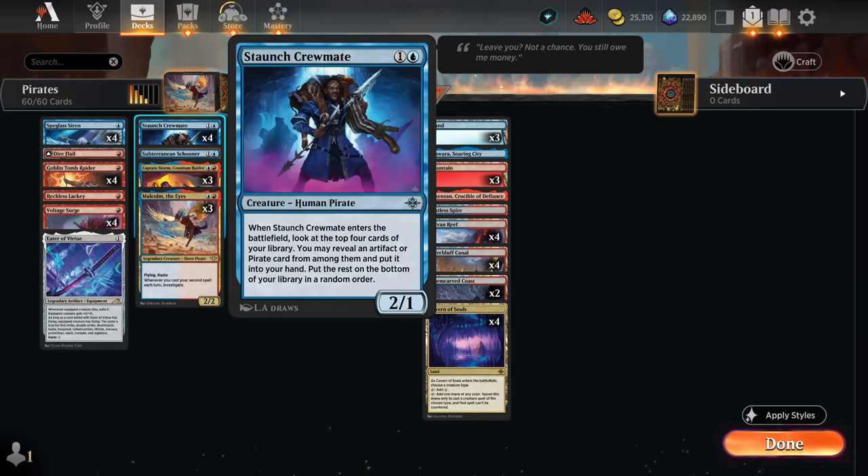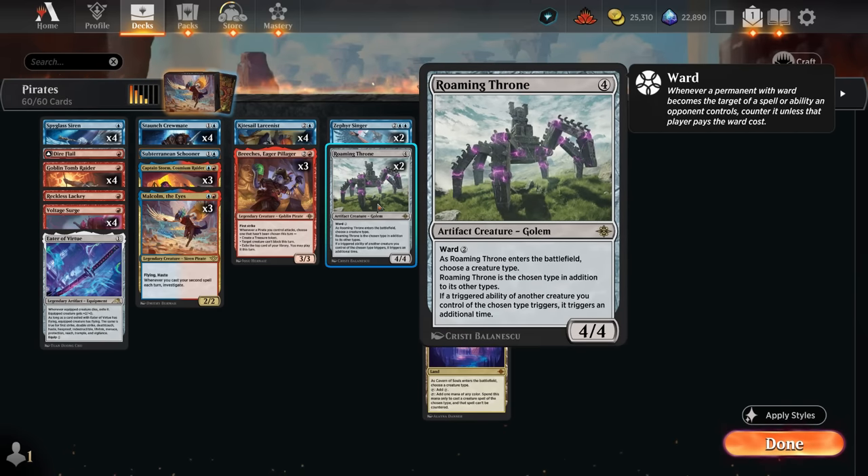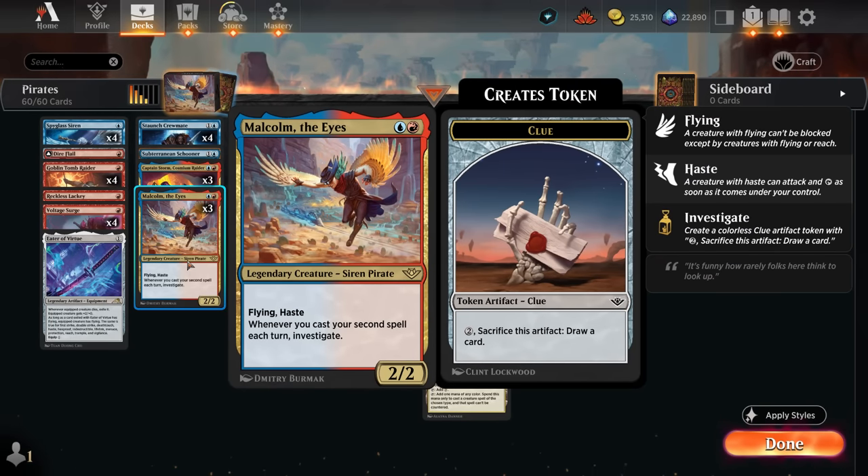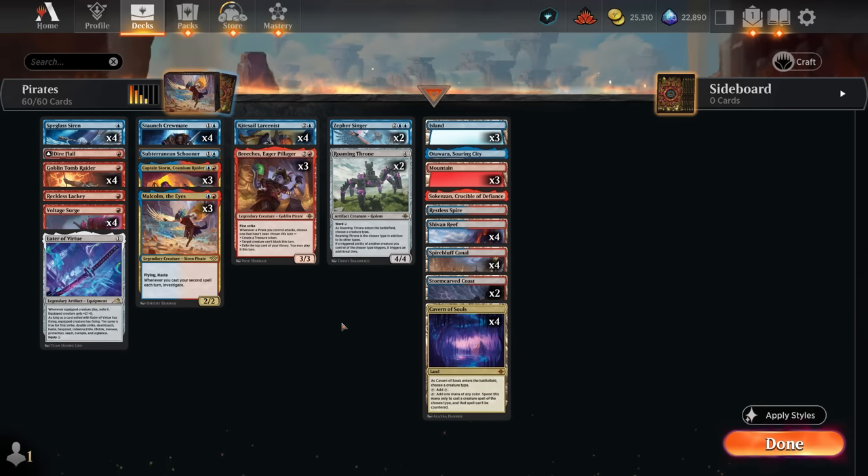The Staunch Crewmate is excellent as a 2/1 that can look at the top four cards of our library to reveal an artifact or pirate and put it into our hand. We can double our triggers with Roaming Throne - also an artifact so we can find it with Crewmate. Once in play, naming pirate can double our Crewmate triggers, also great with Captain Storm, and very nice with Malcolm letting us investigate multiple times. There's a lot of value to be had.